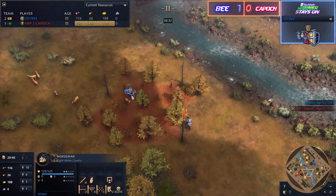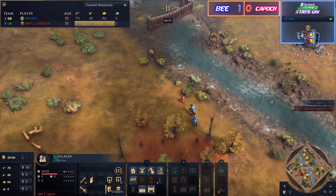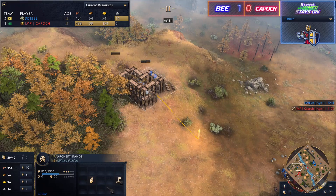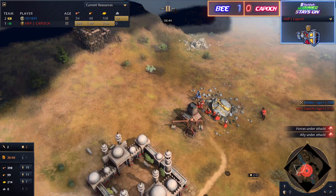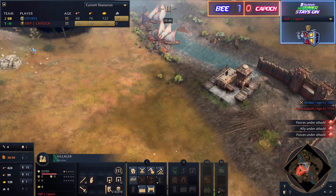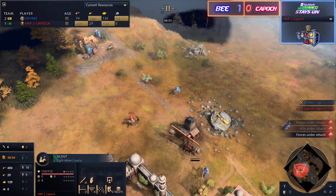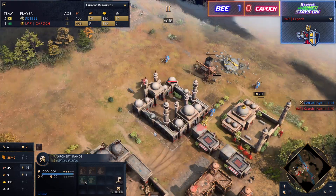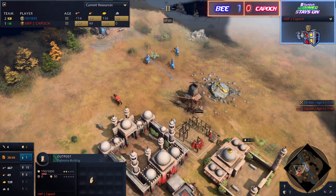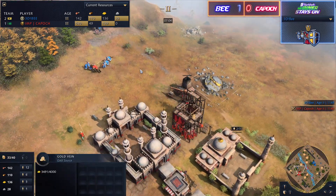B has the range defense upgrade, making it even more difficult for the town center to clean up those horsemen. A barracks is coming out for Kaposh, but there's already a forward archery range in for B. I don't think Kaposh expected this — he was so focused on the crossing. Kaposh is going to lose a villager in the middle, and it's a disaster for him right now. More horsemen are flooding in, and the only play Kaposh has left is to stronghold up and put outposts down in his primary base.